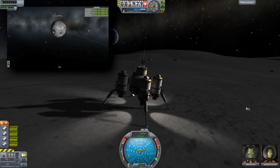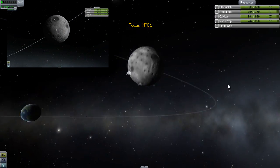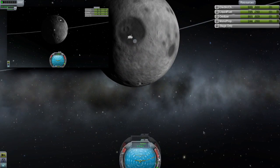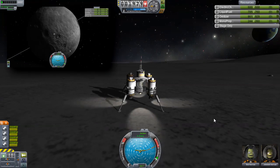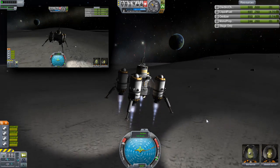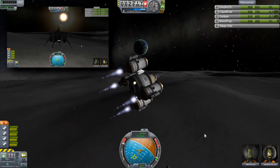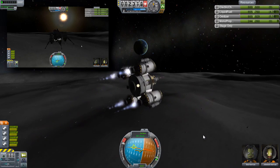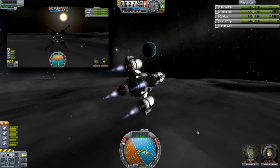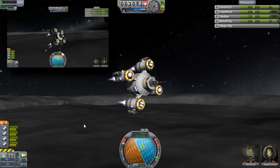Oh, it's on the moon! I thought it was going to be on Kerbin. Let me have a look where this thing is. I've got to go slightly north and to the left. Are you ready? In three... two... one... go! So it's north and a little bit left, towards 270. Don't think it's too far off the north line. Has this thing got advanced SAS? It does. Yes, I think it actually does. Thank you.